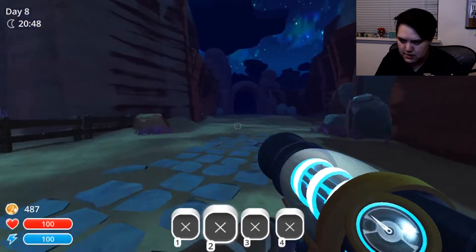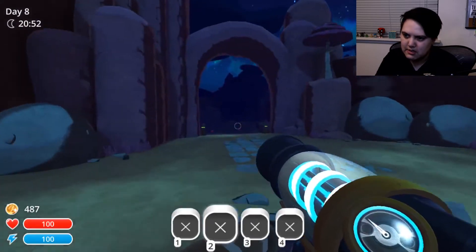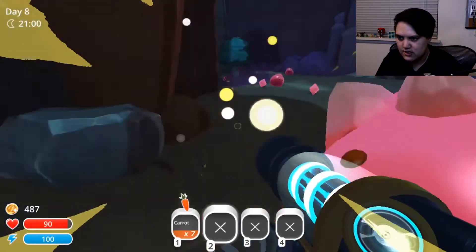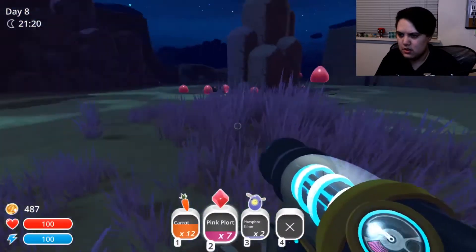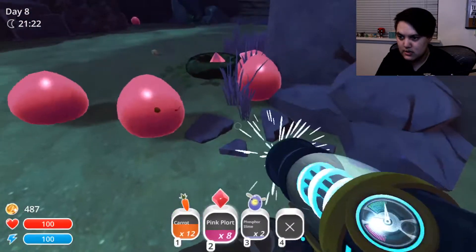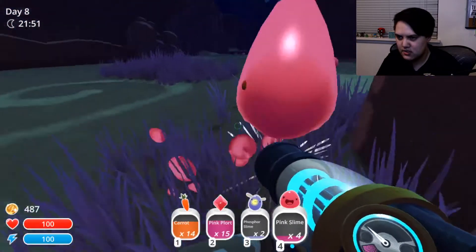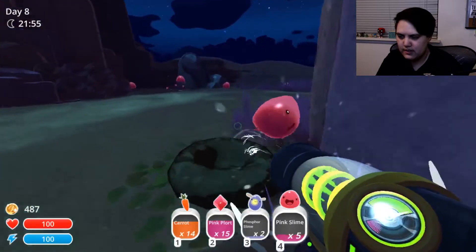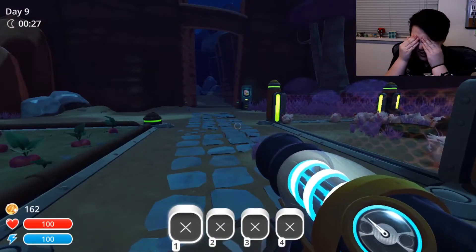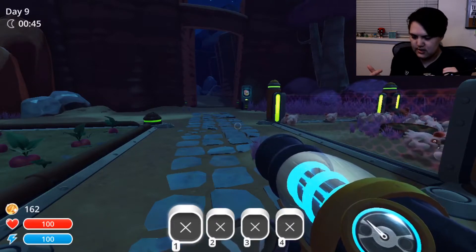Now, which area do I want to open up first? Because the cave areas are for slimes that like the dark. The other area has chickens that spawn. Something I do want to do this episode is start trying to figure out what I need for slime science — like which slime combos I want. I think I want the overgrowth because of the free chicken spawns, and then I can get to the warp pad that's in there.